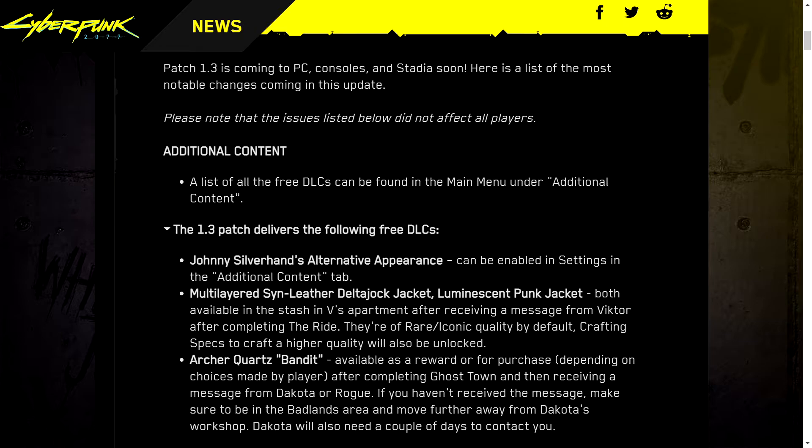First up: Additional Content — free DLC. Johnny Silverhand's alternate appearance can be enabled in Settings under the Additional Content tab, and a list of all free DLCs can be found in the main menu under Additional Content. Also included: a Multi-Layered Sin Leather Delta Jock Jacket and a Luminescent Punk Jacket, both available in the stash in V's apartment after receiving a message from Victor after completing The Ride. They are of Rare Iconic quality by default, and crafting specs to craft higher quality versions will also be unlocked.